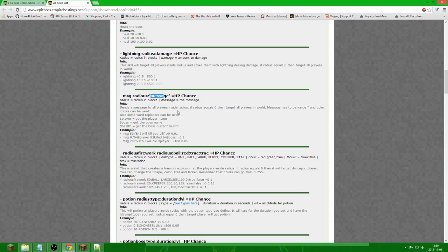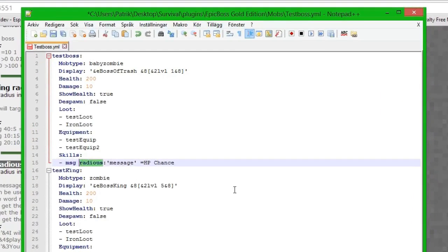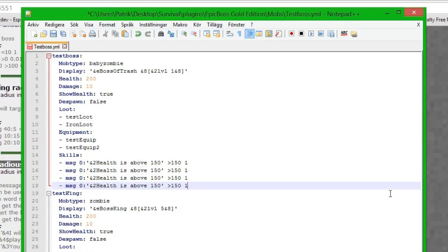We also have HP and chance settings. We copy the message skill and paste it in. We set radius to zero since we want everyone to see this message, just for a test. We set the message with some color, then health is above 150. This means the skill checks if the boss health is more than 150. We set the chance to 100%.